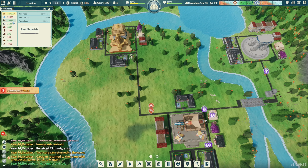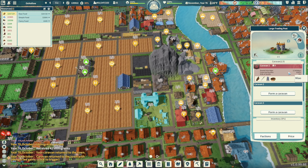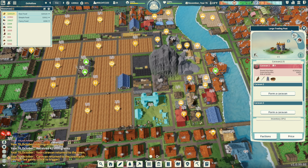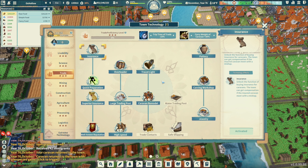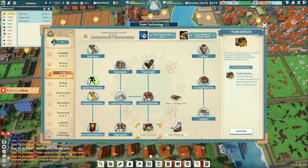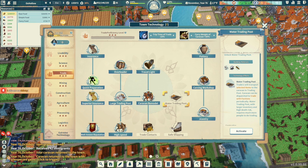We have 20,000 wood — that's insane. Now that we got some people we can get some caravans. We've got a caravan going out right now with a gain potential of 92,000. We have no tech points. Trade — we have trade contracts. We do need to get the water trading post though.